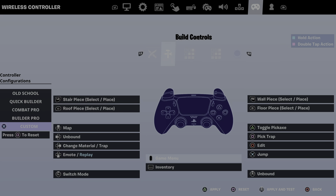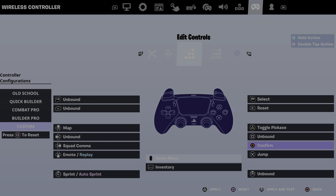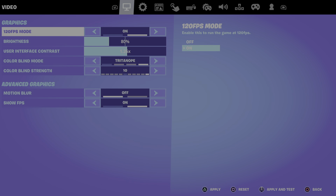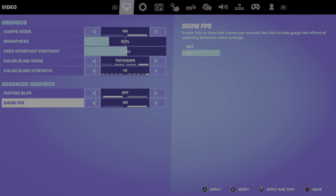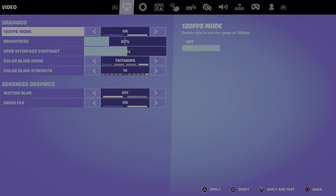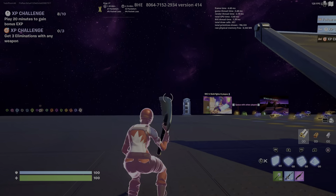These are my building settings — just regular. I'm on controller, that's why it looks like this. For edit settings, I'll leave it — select, reset, confirm. That's all. For motion, I have motion blur off and blur off. 120 fps — y'all might only be able to do 60 fps, but I'm on a PS5 so I can do 120 fps. Then we're going to click save.